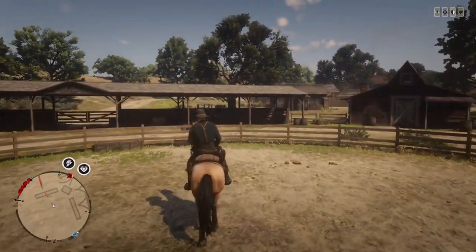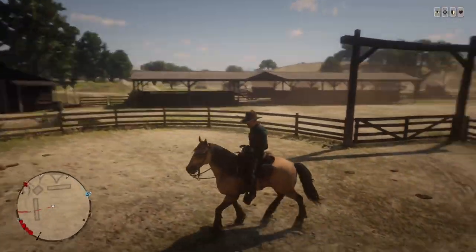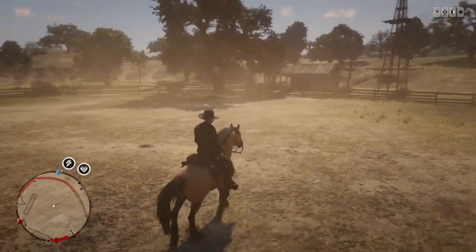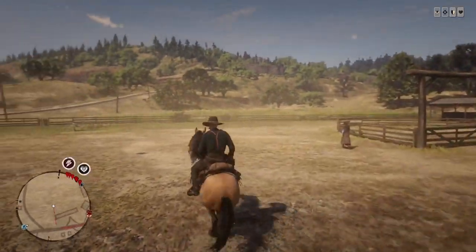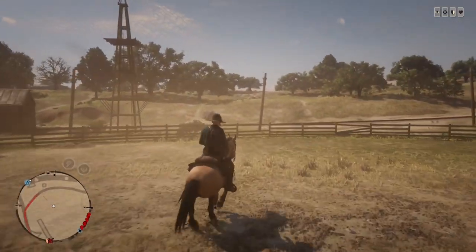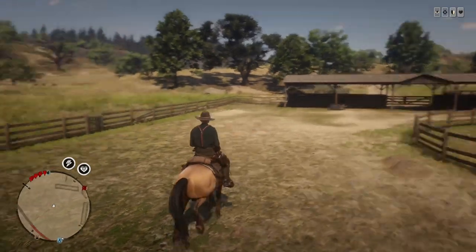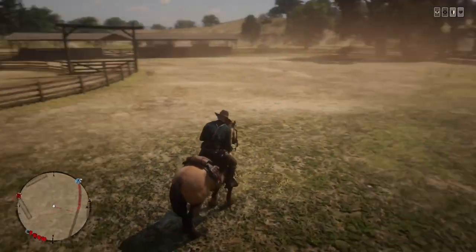Let's talk about jumping. Your horse will automatically jump obstacles as he comes up to them — as you can see, when I ran up to the fence my horse just jumped it without me pressing a button. But if you ever need to manually jump something, push X and your horse will jump. As you can see, I run up to this bush, push X, and jump right over it. It's just a handy thing to know.